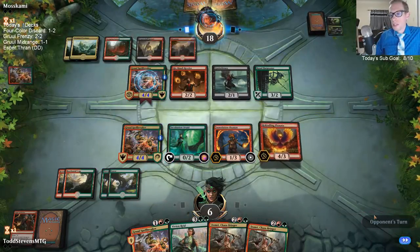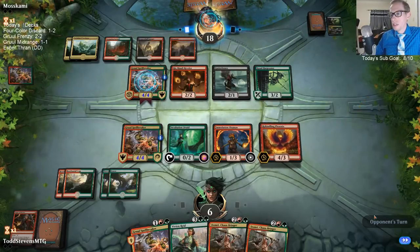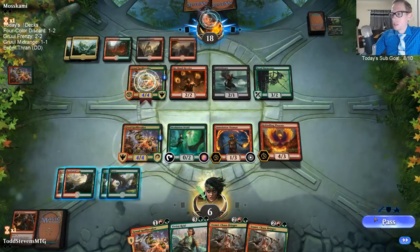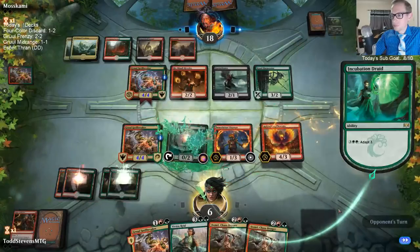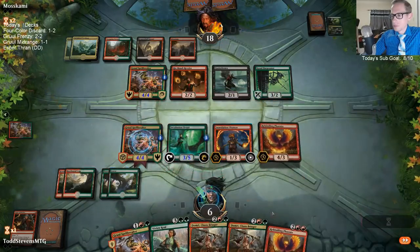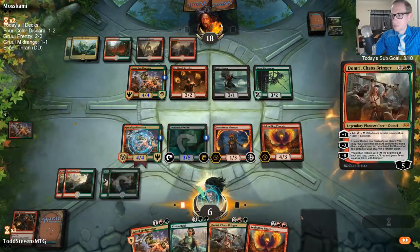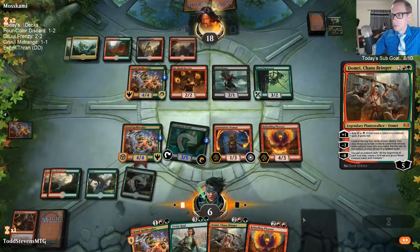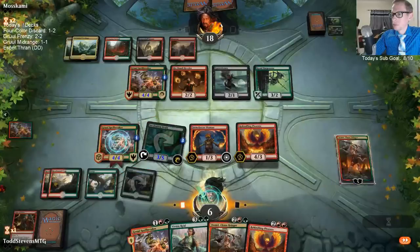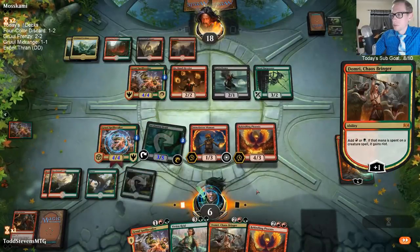I'm just going to activate Incubation Druid and start getting some more mana there — have another three-five to block with and all that kind of stuff. Domri plus Phoenix — let's kick this madness into high gear.